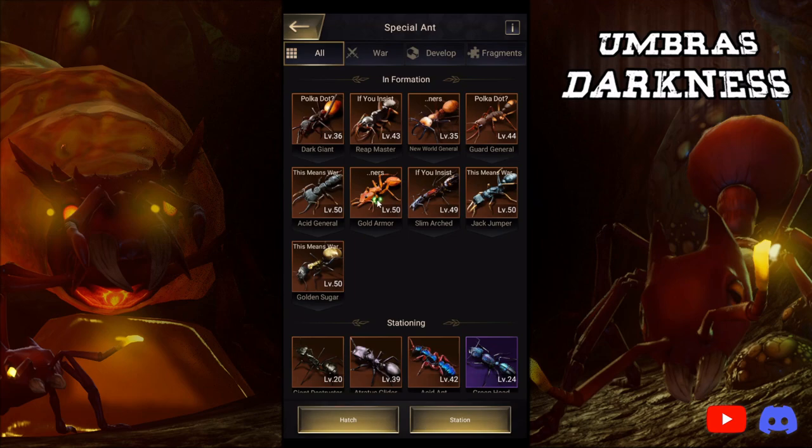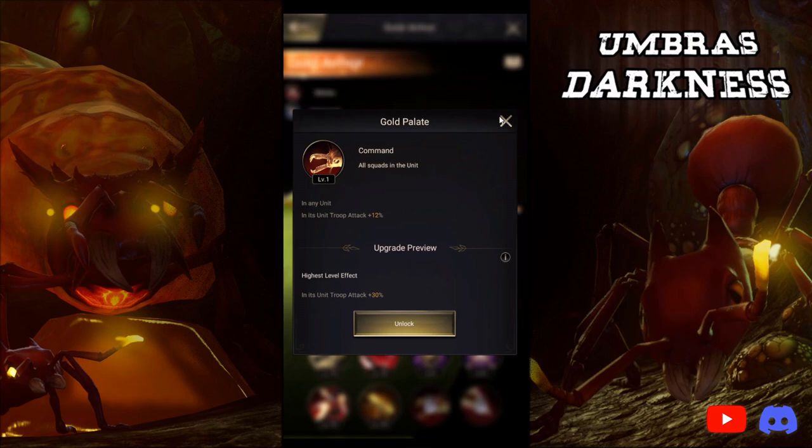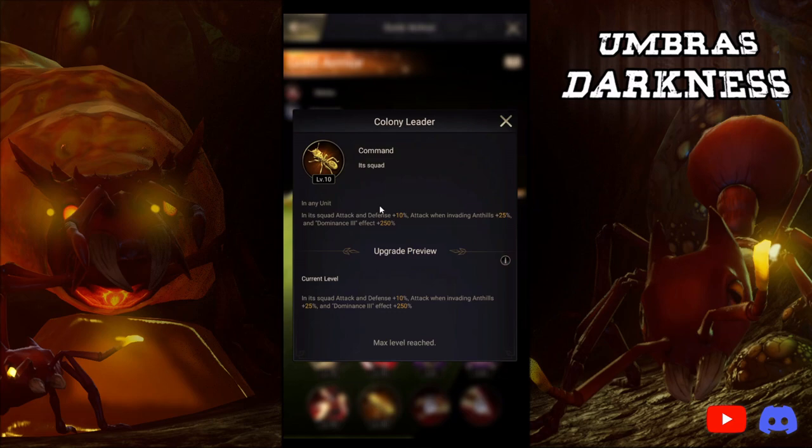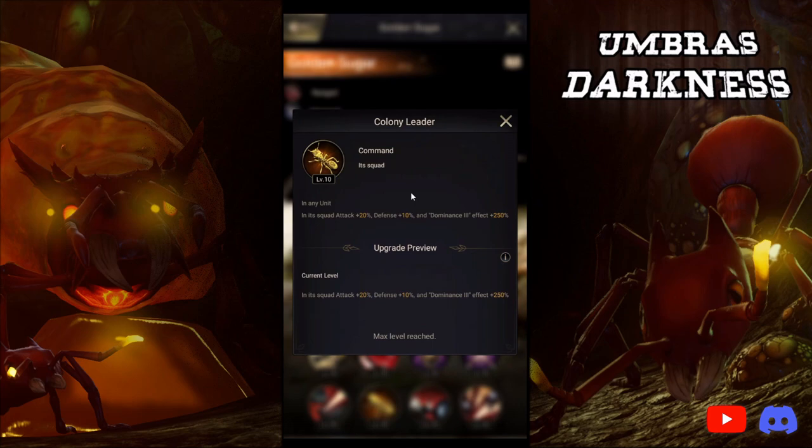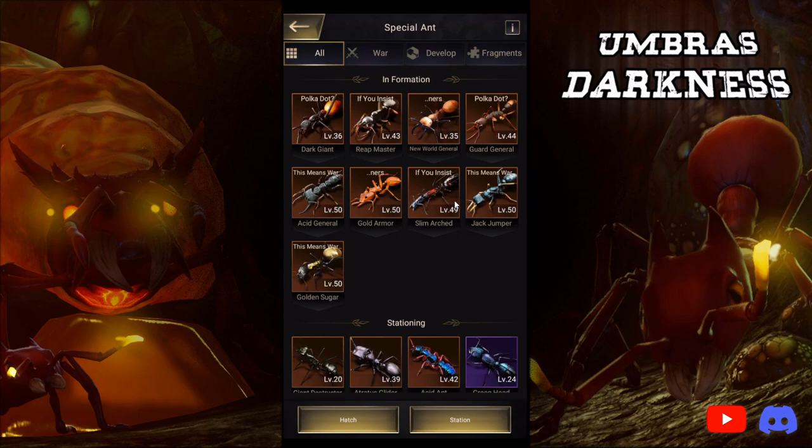If you're a carrier, I would have something along the lines of Golden Armor, Golden Sugar, and Jack Jumper. Golden Armor still does have plus 30% on here. Its skill six does have an attack-defense, but it also increases attack while invading ant hills — this will not apply, but it will still increase attack by 10%. Jack Jumper will increase the squad's attack by 20%, and Golden Sugar will increase its squad's attack by 20%. So those are all things that you want to push.